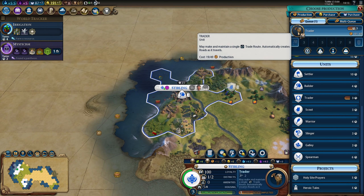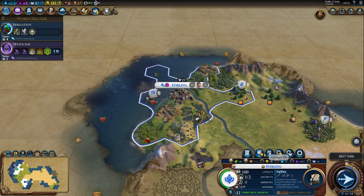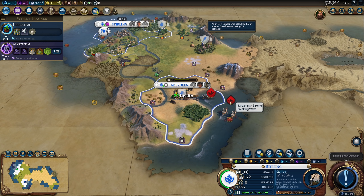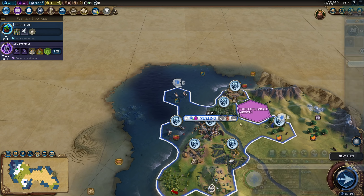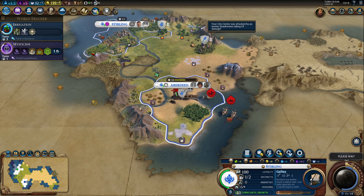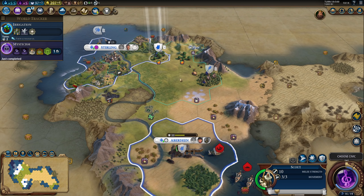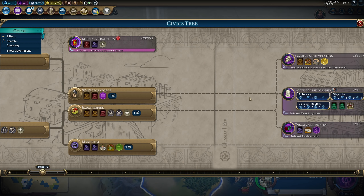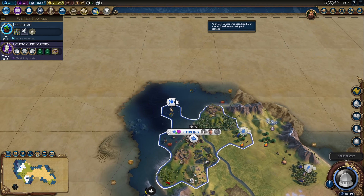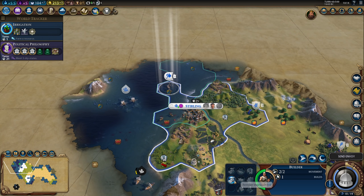We're sailing now — we can switch to a Galley. I need to find some of the AIs to have some sort of trading partner. We need to get fishing boats because of our pantheon — let's get to those. A barbarian galley is actually going to attack my city — that's slightly annoying, but I'll get a slinger. It wasn't quite my plan, but whatever. Another fishing boat — that gives us a celestial navigation boost. Political philosophy coming up. A city-state just met us. Let's go south — I can see some land over here. That's very good.